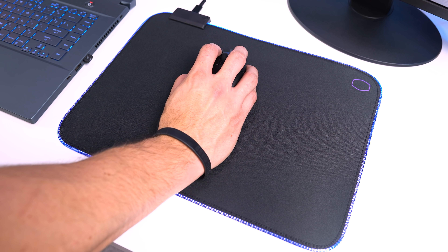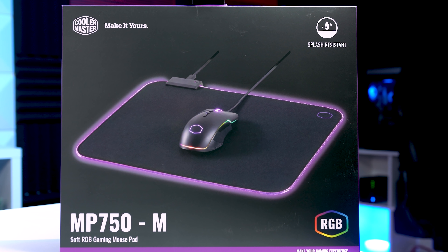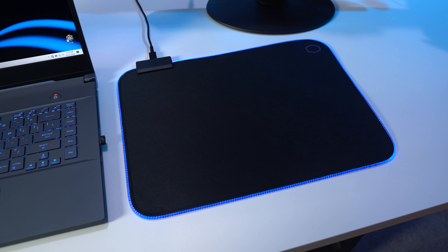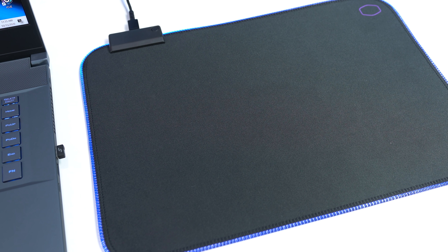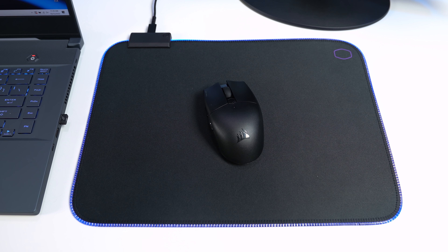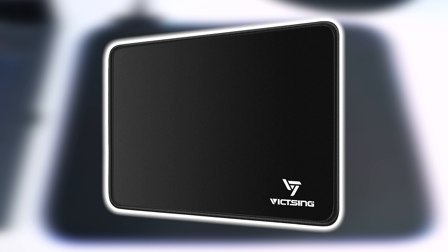Underneath the mouse you without a doubt need a good quality mousepad as well, and this here is the Cooler Master MP750, which I also featured in a previous $350 full setup guide. I personally paid $10 for this but I think it sits around $15. There's a micro USB cable to power the RGBs which you can cycle through with a button, and overall it's just a really solid RGB mousepad at such a budget price. If you want something more portable and don't want to mess with USB cables, just go with something like the super simple all-black Vic T-Sing pad which you can find for like $5.